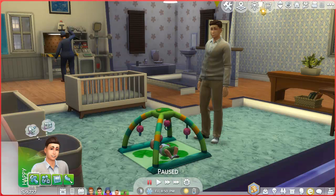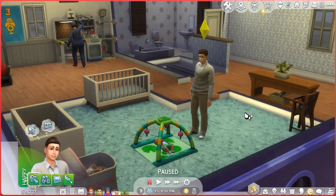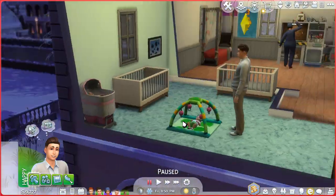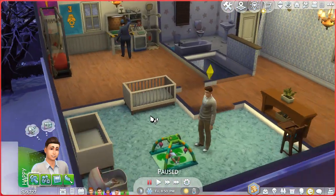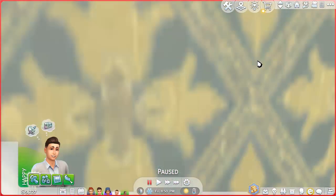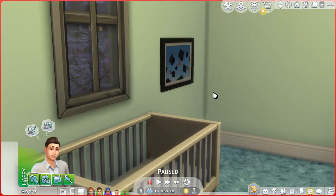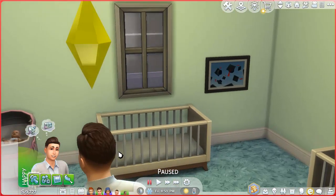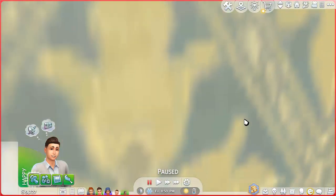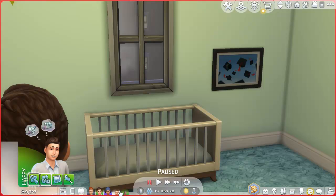Okay, so we are back for this new Sims density walkthrough. In the last video, Cordy was aging up and Julie had another baby, which is interesting. We decided to switch how the room looks a little bit — this room used to be a pink theme, but since we have boys in the house, we'll switch things up.